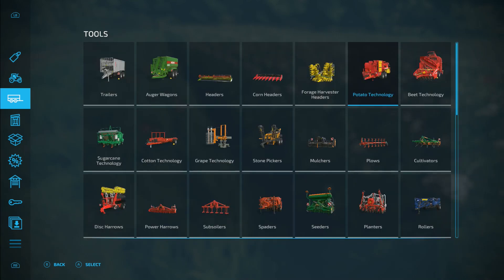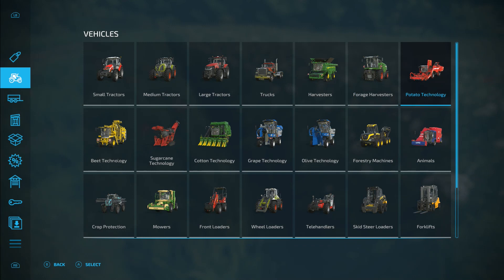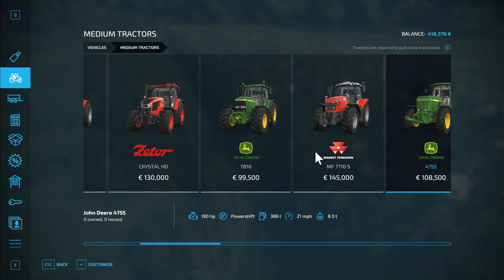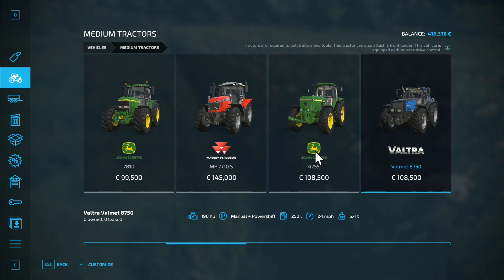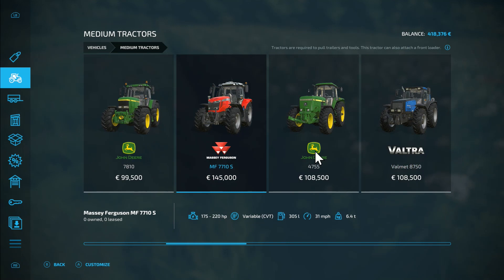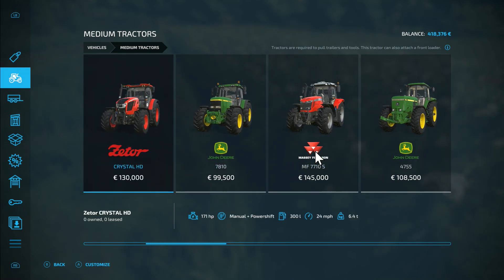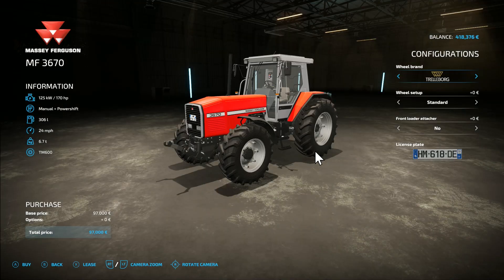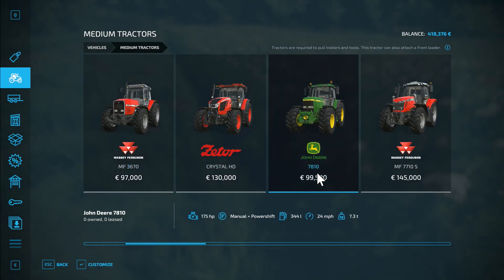So I'm going to need — first things first. We need to use the new medium tractors. I think we'll look at the Valtre. Let's look at the older ones — I see Ferguson. What does that go up to? No, it is just 170 — that's slightly under. John Deere — 175.